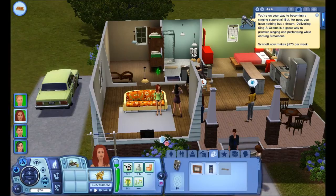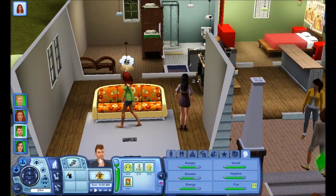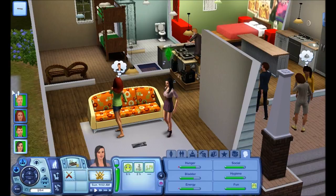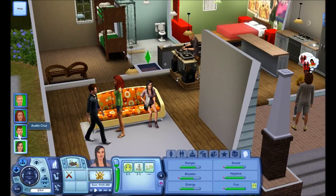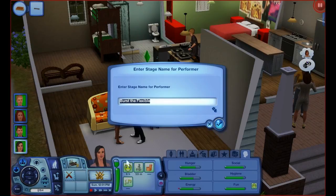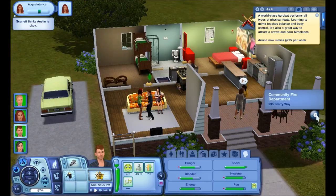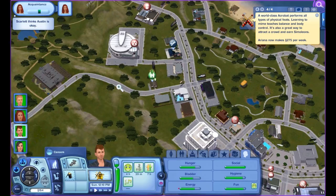Ariana needs a profession too - she's the acrobat. We'll accept that career and her stage name will be Ariana Flex. Now Austin needs a magician career but it wasn't showing up in the list - we need to figure out where he can go to join the magician career. It's not city hall, so maybe we should find a computer.